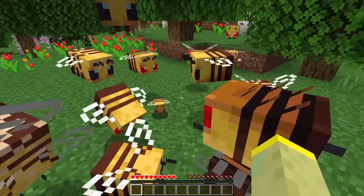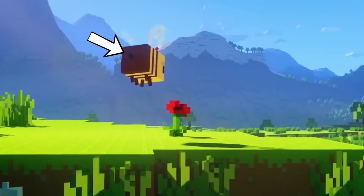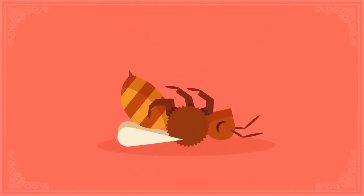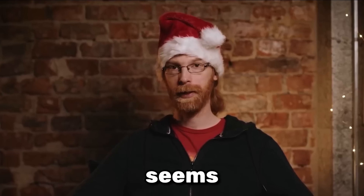Almost nobody knows that when you get stung by a bee, the actual stinger remains on your skin. You can clearly see this when you go invisible. Doesn't the real life bee die if it loses its stinger? Seems like Jeb wasn't paying attention in school.